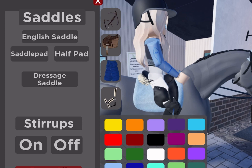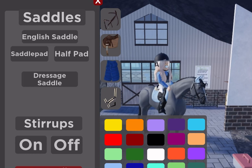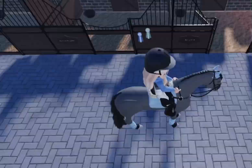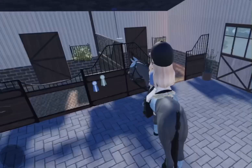You can also click leg wraps to add polo wraps, and martingale, neck rope, or whatever you want. I would usually go polo wraps or tendon boots and martingale, but you can choose any. On MSE, a couple of you may be wondering where the indoor arena is.